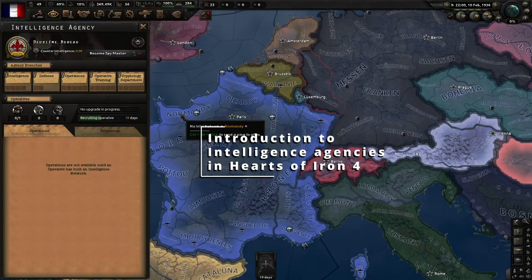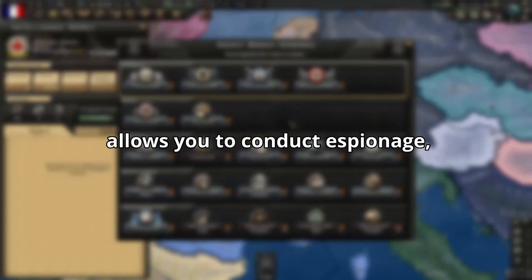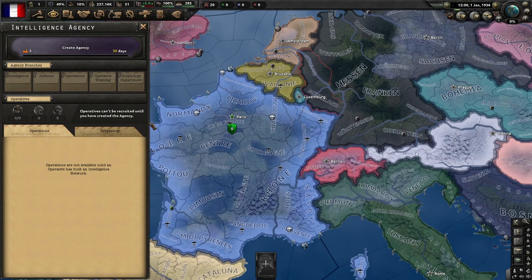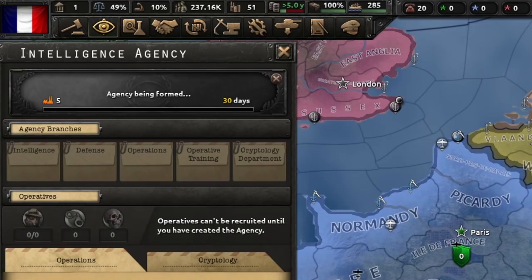If you have La Résistance, you'll have access to the Intelligence Agency. Intelligence agencies in Hearts of Iron 4 allow you to conduct espionage and do special missions, or operations. To get an Intelligence Agency as any nation, you can create one in the Espionage menu. It'll require the use of 5 civilian factories for 30 days.